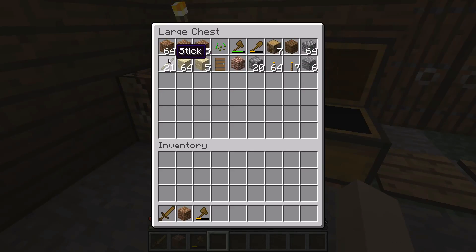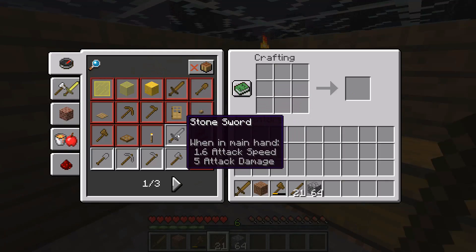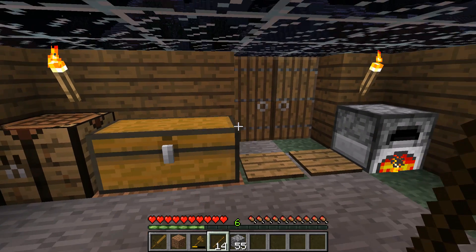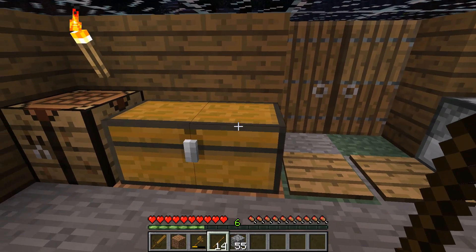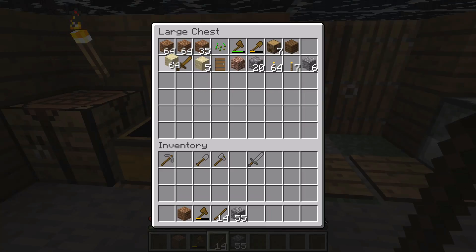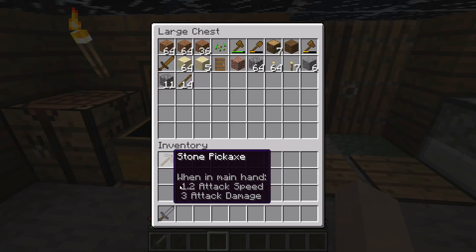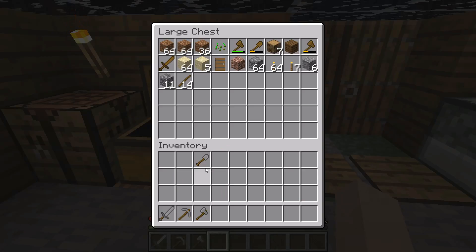I'm gonna go ahead and make all stone tools. I do have a lot of cobblestone now. Start off with a sword, a shovel, a pickaxe. I'm not gonna get a hoe cause I'm not farming, but well, yeah, I probably will. Maybe, maybe not. I'll put all these things back in here - all of my wooden tools, just in case I for some reason need them someday in the future. And then my sword goes there, my pick goes there, my axe goes there, and my shovel goes there.